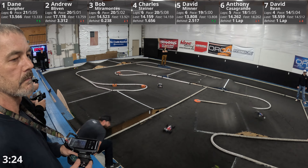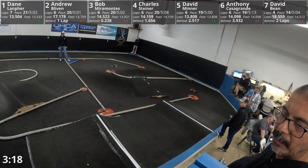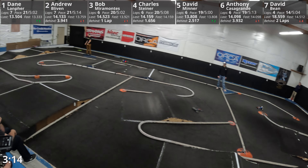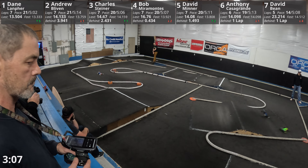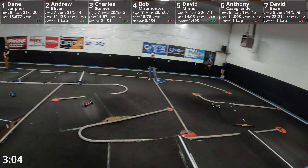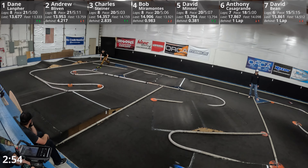Bob and Charles now in a battle, just as one and two — Andrew and Dane — are in a battle. Here they come through the chicane. Your leader rolls it! That's going to let Dane land for the lead. Here's that dark orange and blue buggy coming around the top of the straightaway. Bob's flipping into the rear bumper there of Andrew, but they sorted it out.